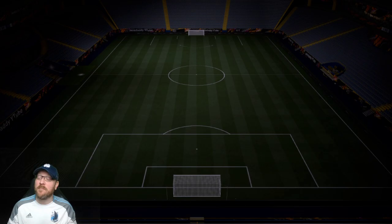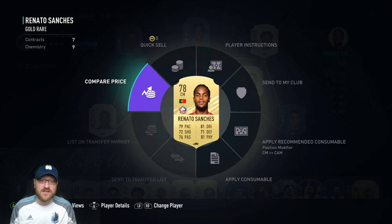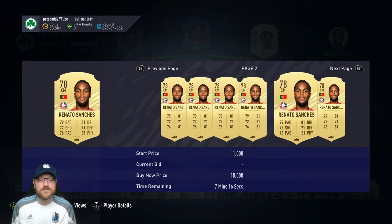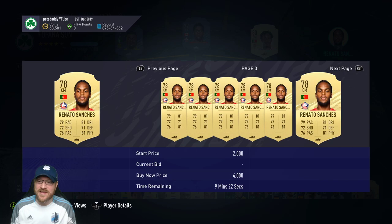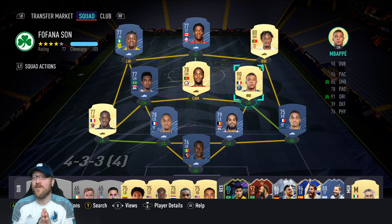Let's take a look at the squad I'm recommending when taking on this objective — again, you can only have a 77-rated squad. Whenever a new objective comes out, the cards rise in value. For example, Renato Sanchez I feel was around 2,000 not too long ago, and now I'm seeing around 3,500. So if you're not going to work on Benedetto today, wait a few days and these prices will come back down — just keep that in mind.